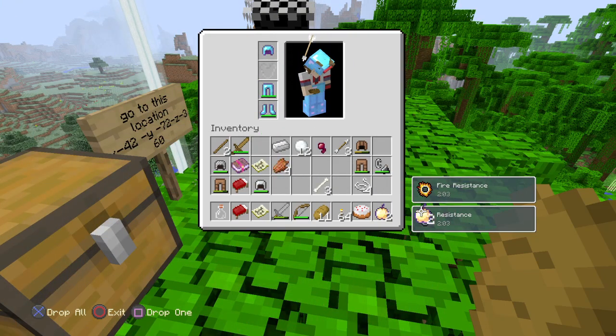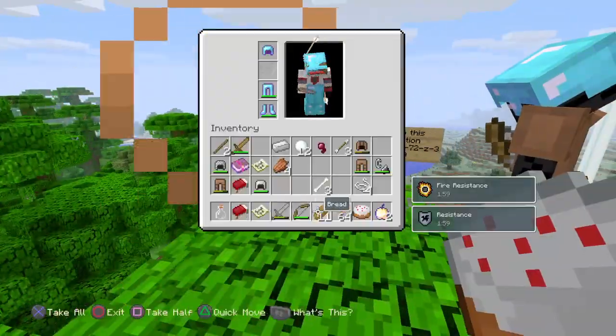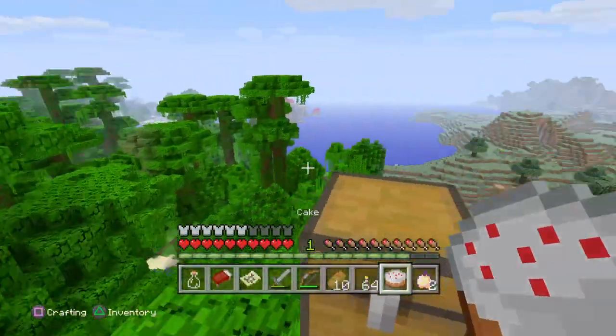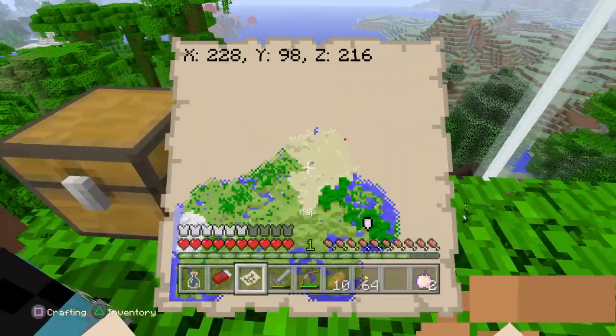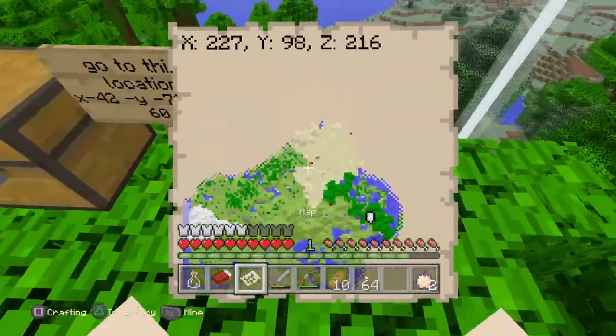This cake is going to be our very last resort — we're only going to use it for emergencies, okay HoneyBee? What do the coordinates say? 'Go to this location, X42.' Should we do that? That's where we'll head next.